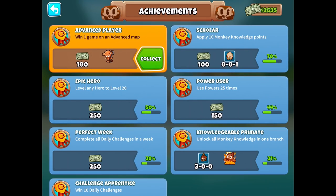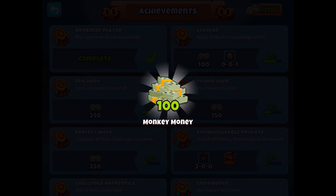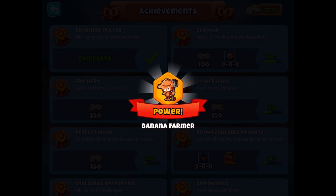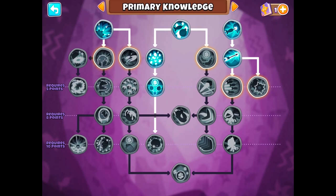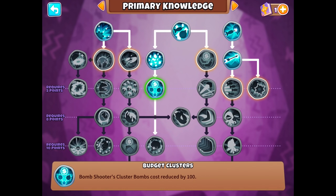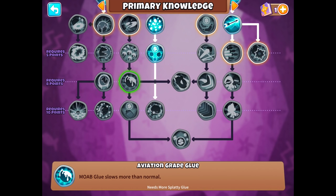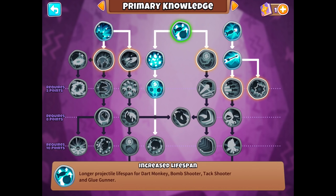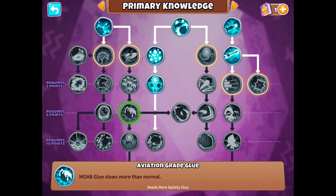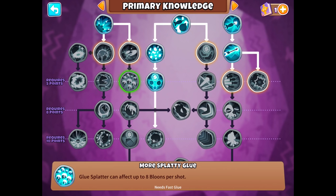Why is it always like that? I just try so hard for the tier fives and never get them. So there's a hundred more monkey money. We're completing an advanced map, which is pretty cool. We have some monkey knowledge to apply. We're going to keep with primary for now. We have budget clusters, which is good since we've been focusing on that. We have six knowledge points — maybe I can grab one of these new ones.